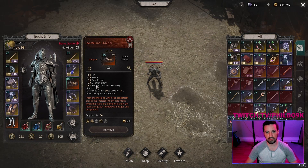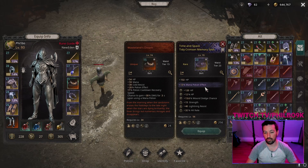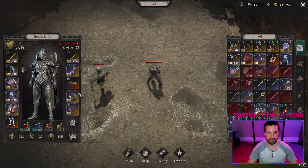I'm using the unique belt Wasteland Stream just for the potion effect on it right now — I sniped it for pretty cheap on the auction house. That said, on a regular belt you can roll a really high mana recovery percent and also reduction. If you get an authority piece you can even get mana potion effect on it. There are some authority pieces that are insanely good for mana recovery, and I think if you're looking for the best bang for your buck on mana recovery, it's going to come from your belt.